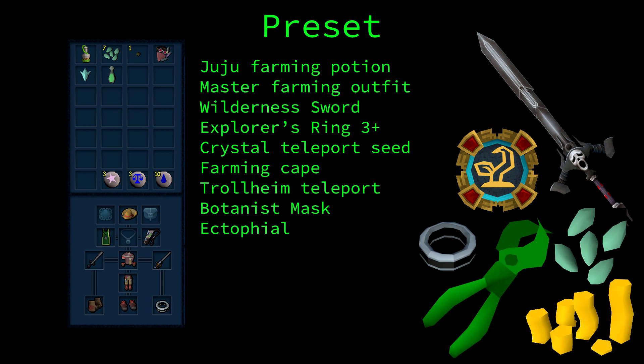Firstly you want your highest tier green fingers aura, which can be obtained by loyalty points in the Solomon's store. You want to use juju farming potions — the perfect ones do not work, but these basically give you a 1 in 3 chance of getting double herbs, so they are huge. Magic secateurs give you an invisible boost to yield. Finally, the farming cape can note all of your produce, saving time and making you more profit per hour.